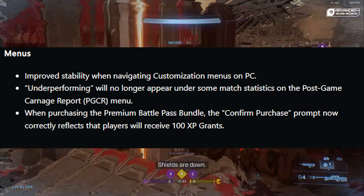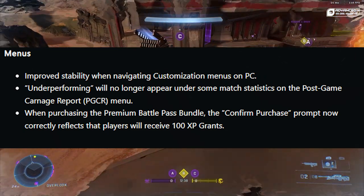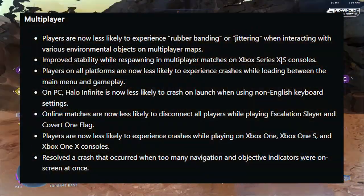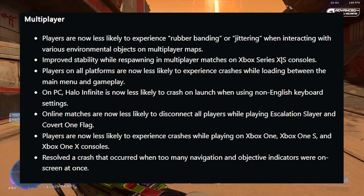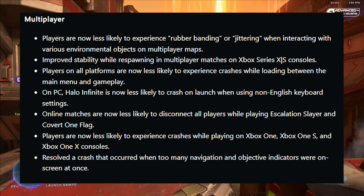When purchasing the premium battle pass bundle, the confirmed purchase prompt now correctly reflects that players will receive 100 XP grants. Multiplayer players are now less likely to experience rubber banding or jittering when interacting with various environmental objects on multiplayer maps.